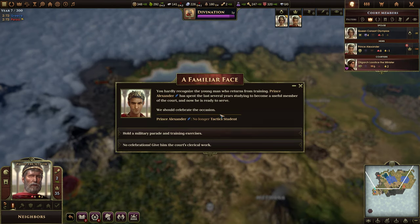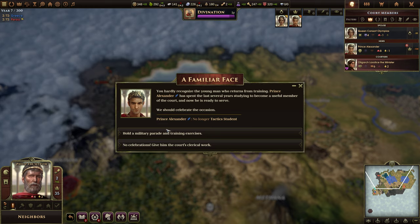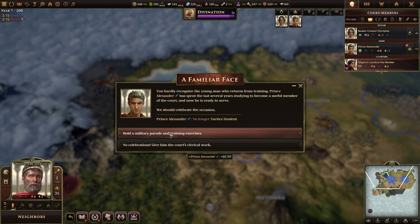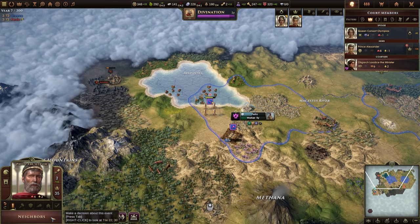We're going to have a familiar face. Prince Alexander has spent the last several years studying to become a useful member of the court, and now he's ready to serve. We should celebrate the occasion — hold a military parade and train an exercise for plus one discipline, or take plus 60 XP. Let's take the XP.